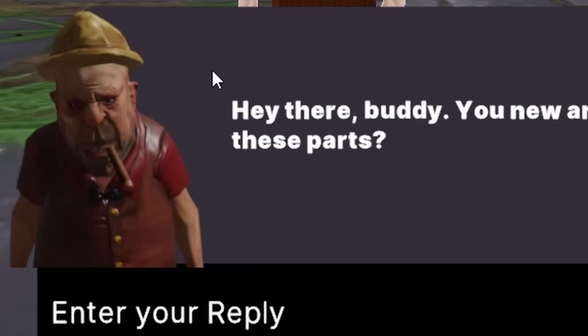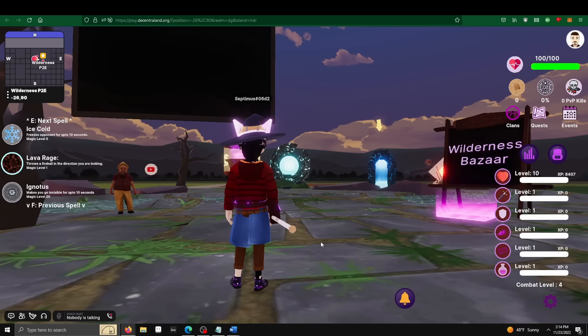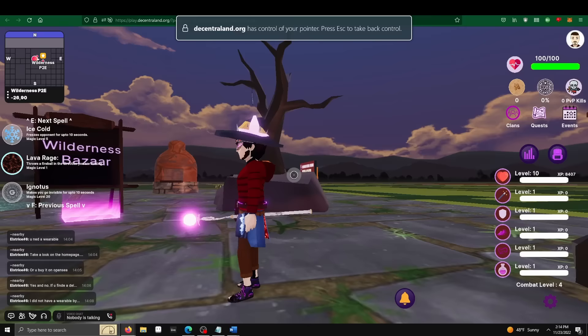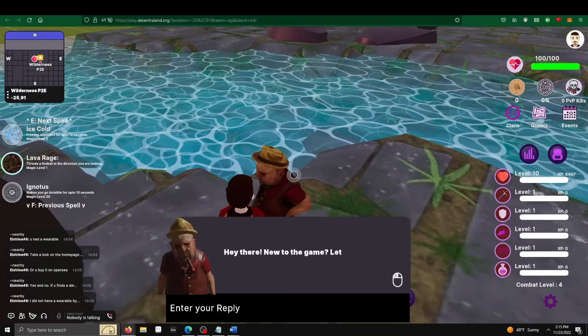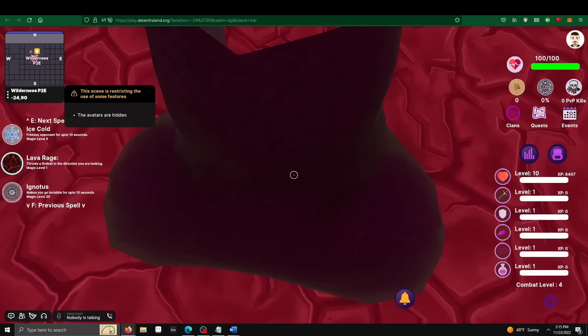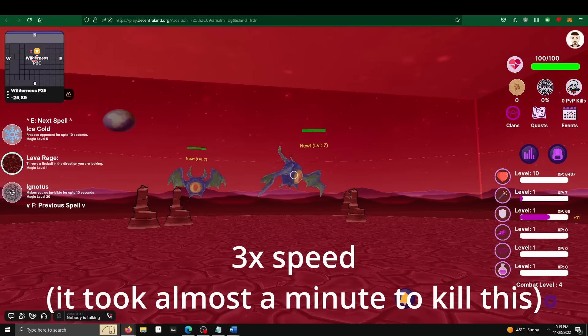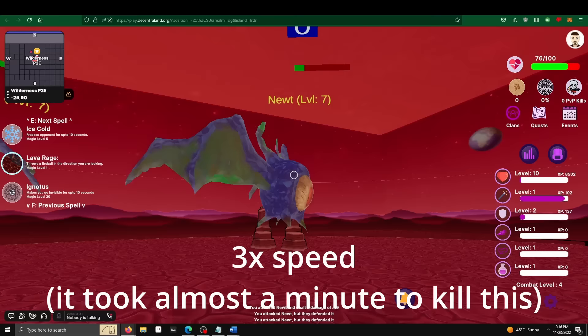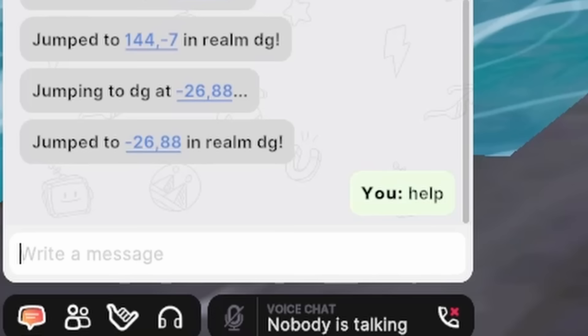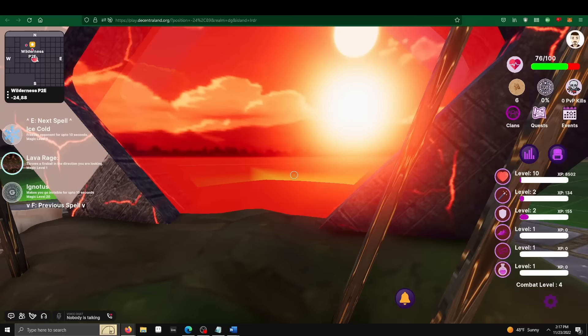The next world I visit is Wilderness P2E, which only has three players online. As soon as I spawn in, a gentleman asks if I'm new. I find it an odd design choice that you have to type your reply to an NPC — but this is the future of gaming. I type 'yes' and press enter. Nothing happens, and the window disappears. I walk around taking in the beautiful scenery, but speaking again to the man does absolutely nothing. He wants nothing to do with a commoner like me.